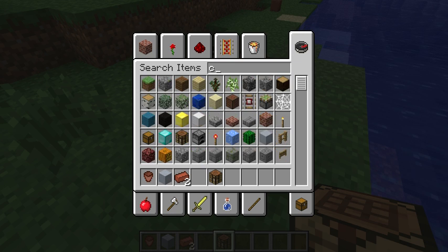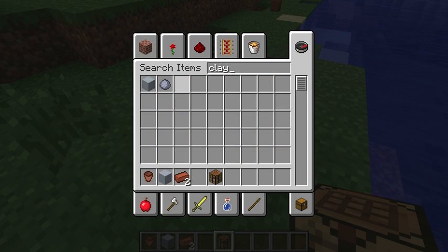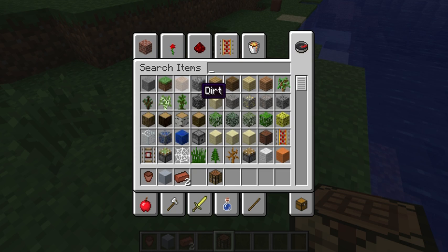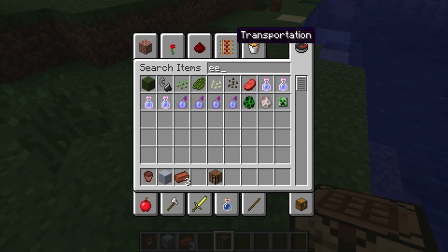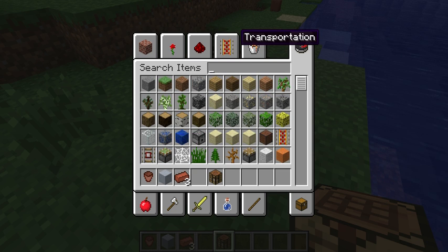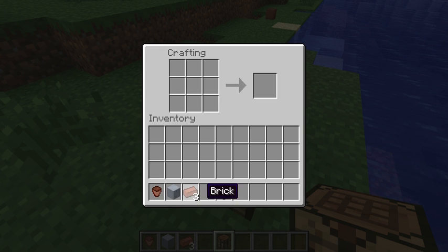It's called brick. Sorry for the technical difficulties. But I'm going to be needing one more of these. You'll need three clay bricks, so that equals to three clay balls burnt. So you go like this, and you put them in and you get a flower pot.